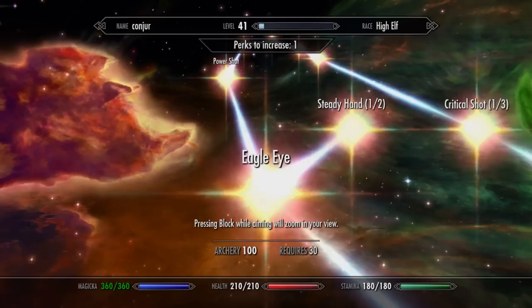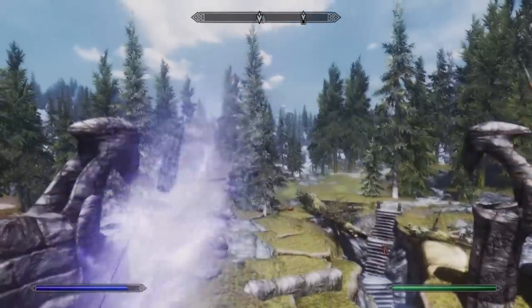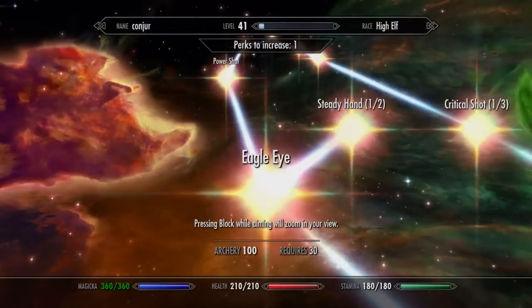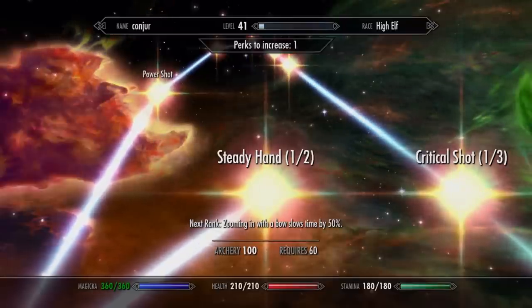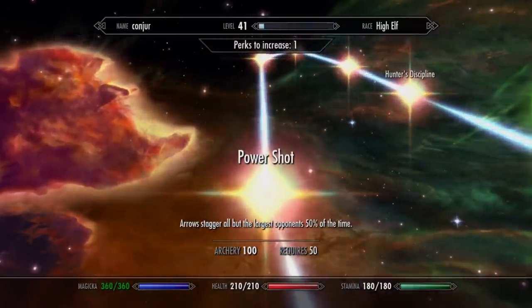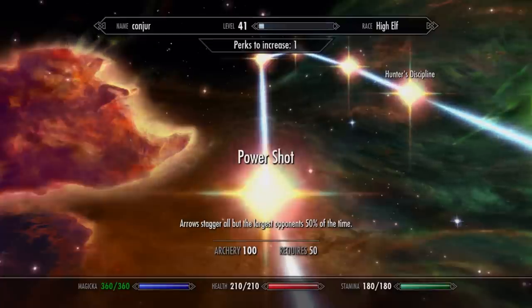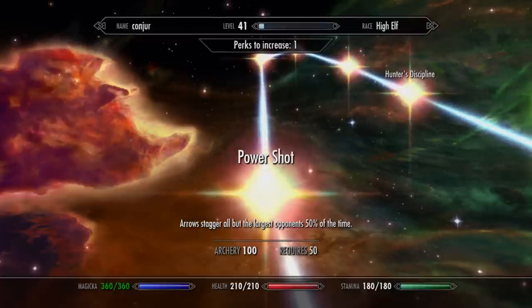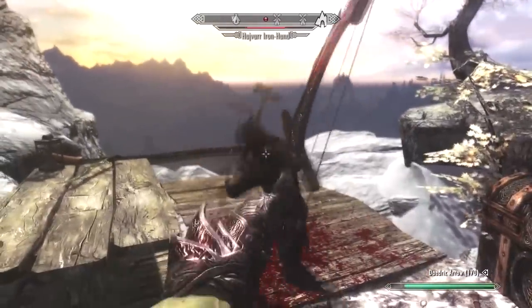Next, get the Eagle Eye perk, which lets you press the block button while aiming to zoom in for a better look at your target, making tricky shots easier. You can also get the Steady Hand perk, which slows time while zoomed in — at rank 2 it slows time by 50%, giving you more time to aim. Then grab the Power Shot perk, which makes your arrows stagger opponents 50% of the time. You can time your shots to stagger opponents repeatedly so they can't even fight back.